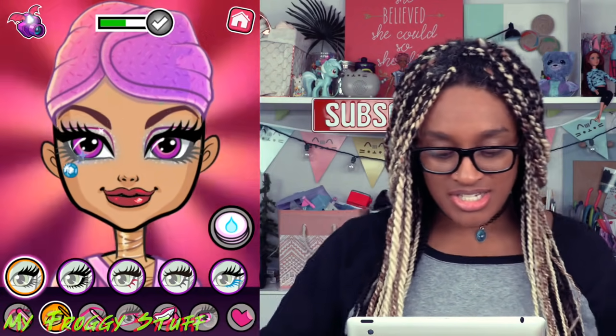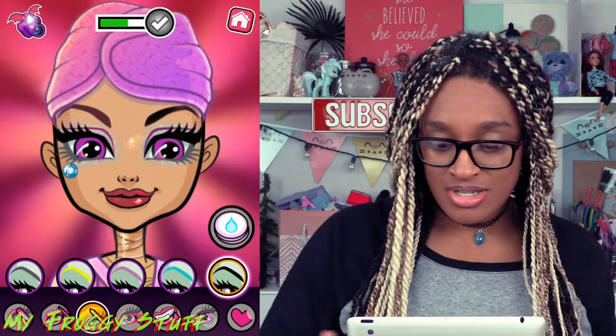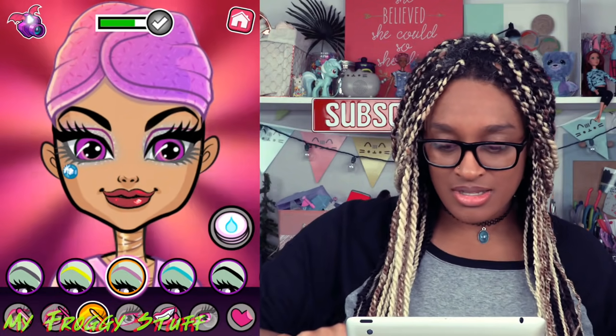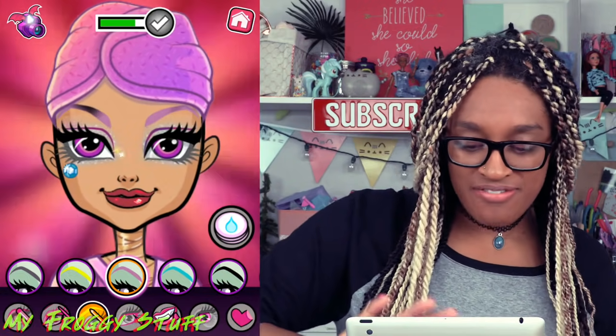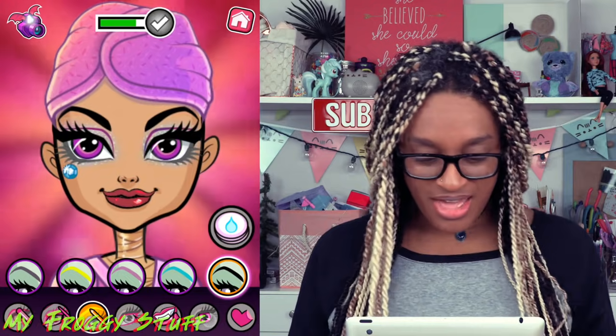We can change her eyelashes like that. We can even change her eyebrows. Let's give her some nice dark eyebrows. We can do a fading thing — let's do it fade to purple on the ends. It's a little crazy. Let's do it reverse: make it purple at the front and then it fades to black. Let's just go all black. Alright, we have the eyebrows done.